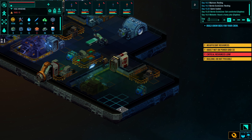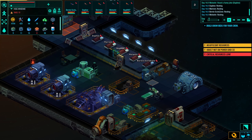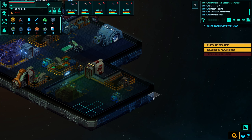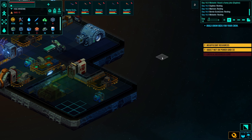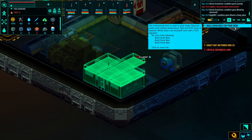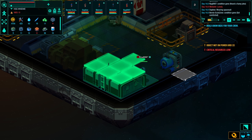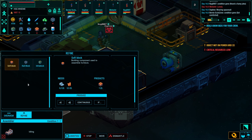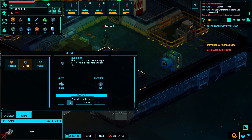I'm going to build it in my production area, set it to high priority. My guys are finishing the assembler — now it's finished. So let's make some hull blocks, I'm going to make a few of them.